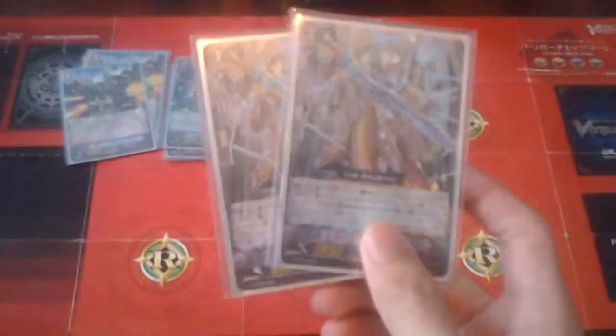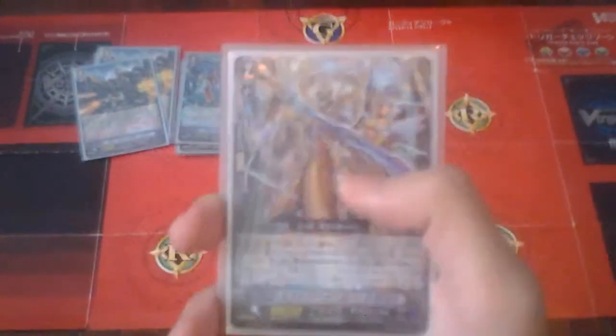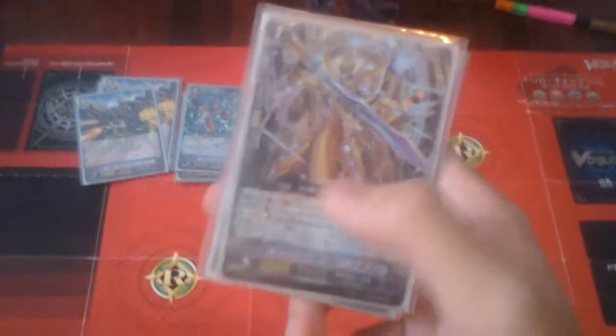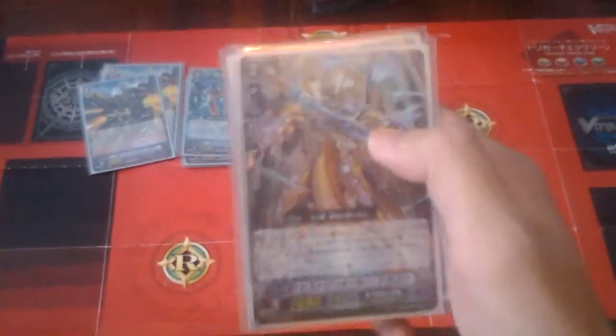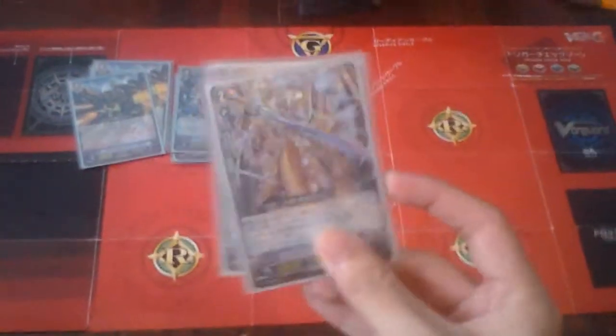Next, we'll go to the Grade 2s. First off, we have History Maker Dragon. The skill is a Rear Guard ability, Generation Break 1. When this unit attacks a Vanguard, you may Counter Blast 1, choose one of your units, and Time Leap it. This is a very cool card because it doesn't need to be boosted or anything — just a straight-up 9k attack, pay 1 Counter Blast, Time Leap one unit, and at the end of the turn it returns to the bottom of the deck. I recommend playing 3 or 4 of these as it's very stable in a Time Leap deck.